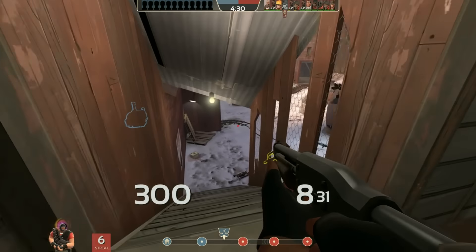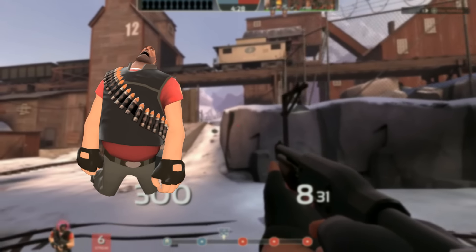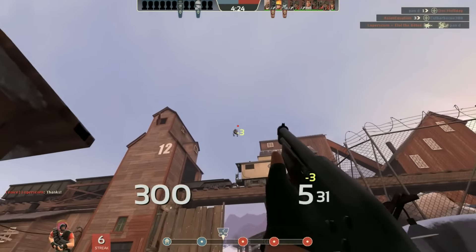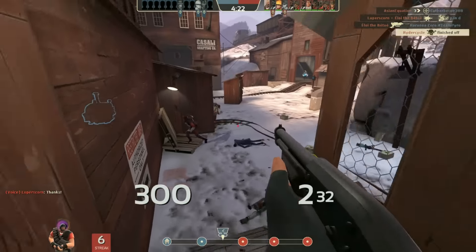A good way to keep your ammo refilled — rather than just hogging all the ammo packs on the map — is to pick up ammo from the deceased or just use an engineer's buildings.